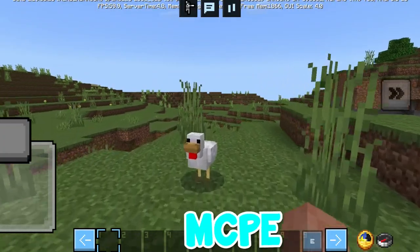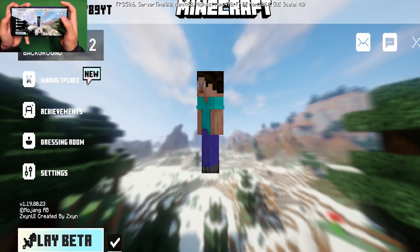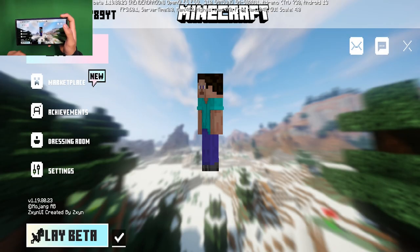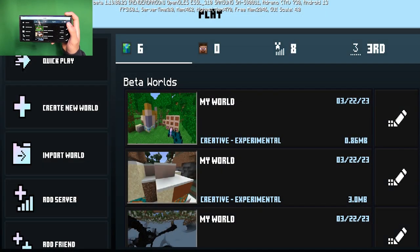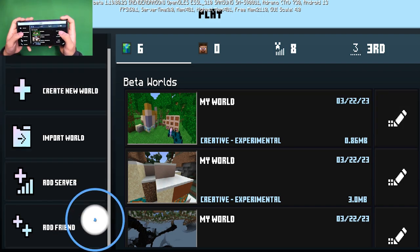The best UI client for MCPE 2023. When you load into this client, we get this completely brand new home screen with a new background. The UI is made to look way more cleaner and it has these really cool mountains in the background as well. The UI just looks way smoother, and it's been a while since we've seen a UI client, so I figured why not show this off.